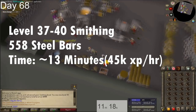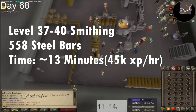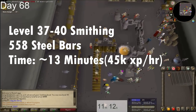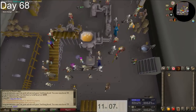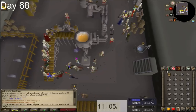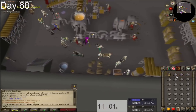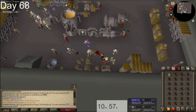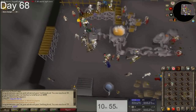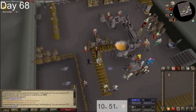From level 37 to 40 smithing it should be 558 steel bars, which should take about 13 minutes if you're getting 45k XP per hour. I was getting lower XP per hour than expected, which means iron plate bodies might be more efficient, but not by a whole lot — maybe a minute or two. I've only done gold bars here before, so maybe that's why. Either way, it should be really quick to get your 40 smithing done.